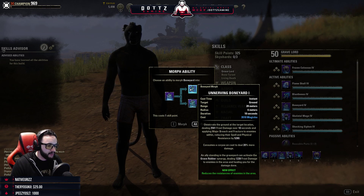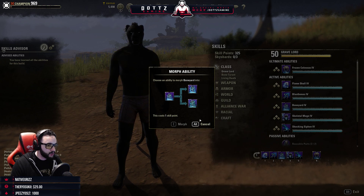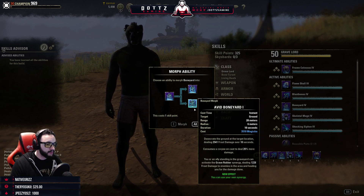Unnerving Boneyard gives Breach and Fracture — it's a ground AoE that applies those debuffs, and also allows you to use your own synergy. I use this one for PvE personally.